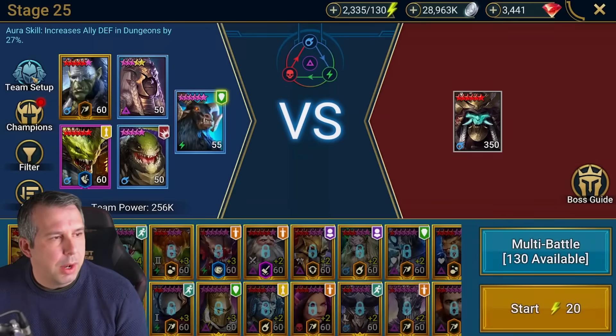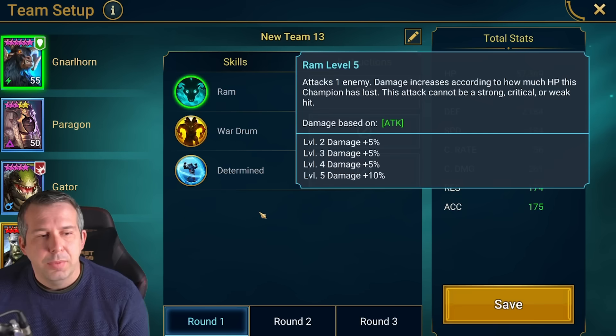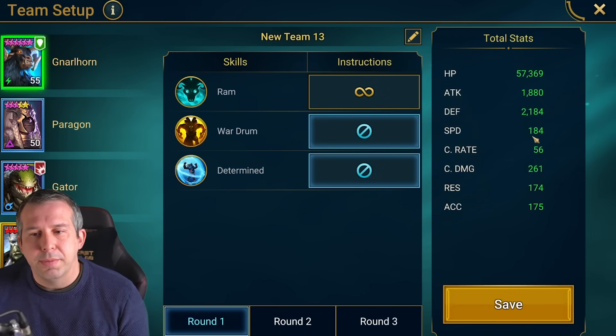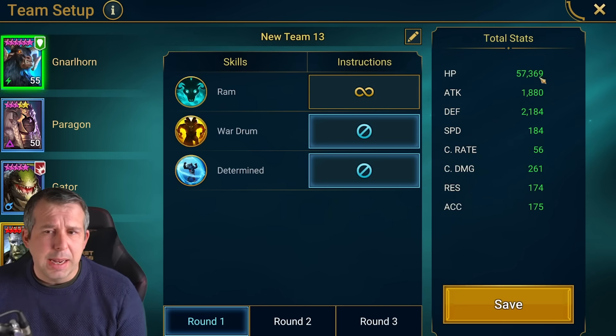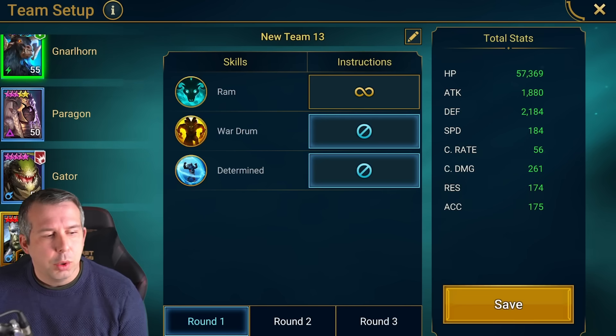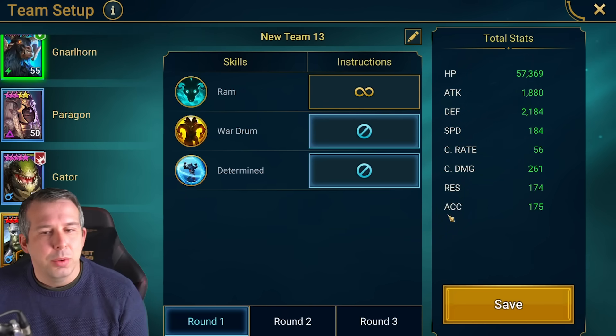Nilhorn just uses his A1 — whoever your Enfeeble tank is, make sure they're not doing anything that affects turn meter. He's at 184 speed and built tanky. He's got to be your highest crit damage champion. The cool thing about Artak and Venom Age is I don't need crit damage on them to do damage, so it's quite easy to make Nilhorn my highest crit damage person. If you're using Coldhart you need to watch that number.